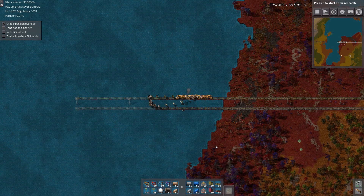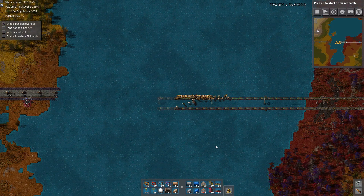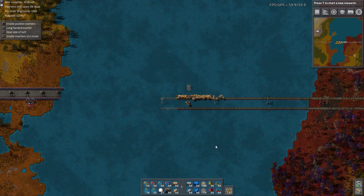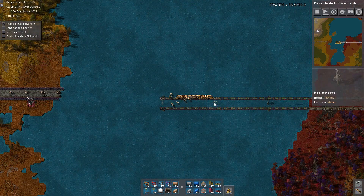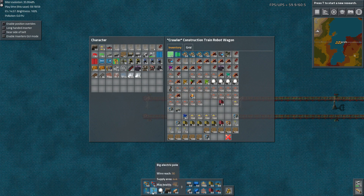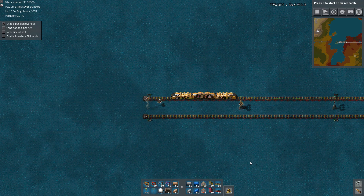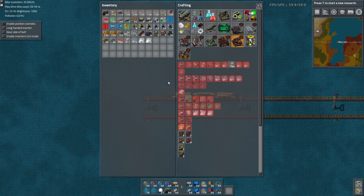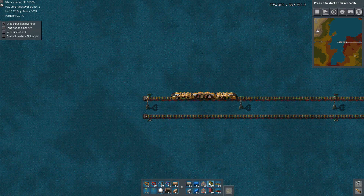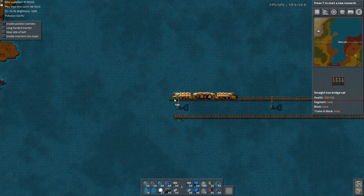At some point we're going to have to turn the train here — doesn't really matter where we do it. Looks like we're out of power poles too. That makes sense, I guess, that we would have brought the proper amount of everything. At least that's the excuse I'll give myself. That's kind of why when I carry stuff in the inventory, I calculate things — but I don't calculate what I'm actually carrying in the toolbar. So that's like that little extra buffer to make everything go smoothly.